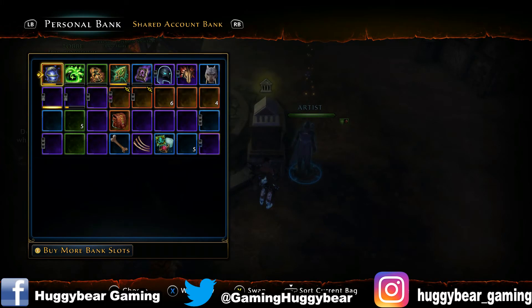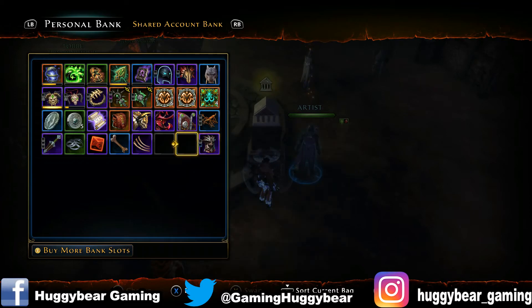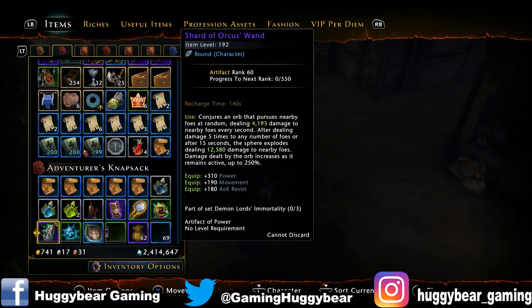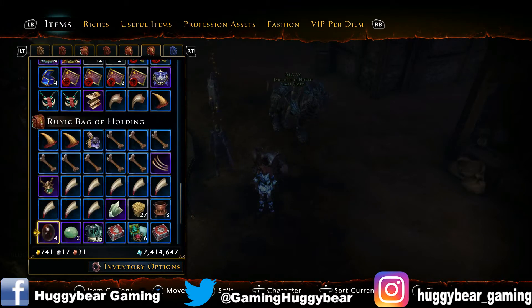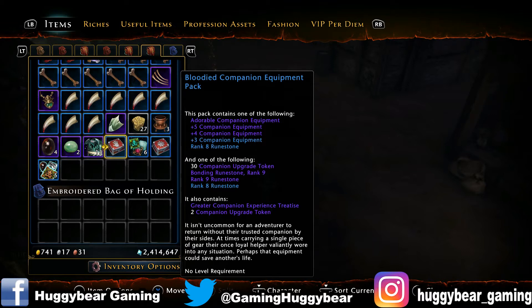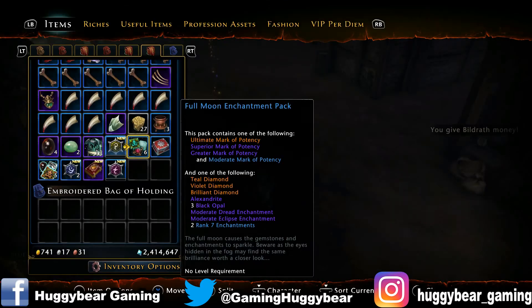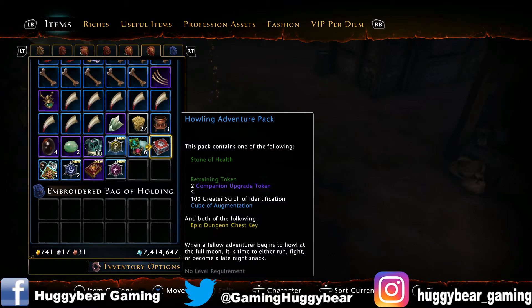Let me just get the packs I've got in my bank from the last few weeks. The first box is the companion equipment pack — adorable companion equipment, plus 5, plus 4, plus 3 stuff. Just rune stones, nothing great. I'll leave these till last because there's more of them. The adventure pack I'm not going to open — I'm just going to sell that because there's nothing in there that I need or want.